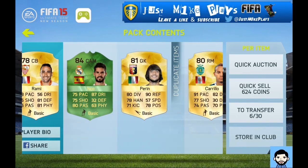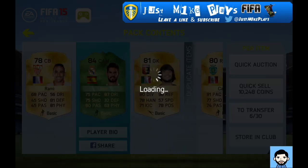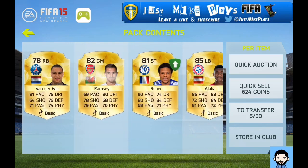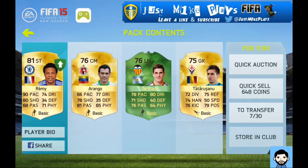Some decent green pulls there in the background, as you can see. Isco — that's a decent pull. But I've got Perrin as well, the knob end. But yeah, I'm going to spend all my coins and then build the ultimate team. Get to Division 1 as quickly as I can.